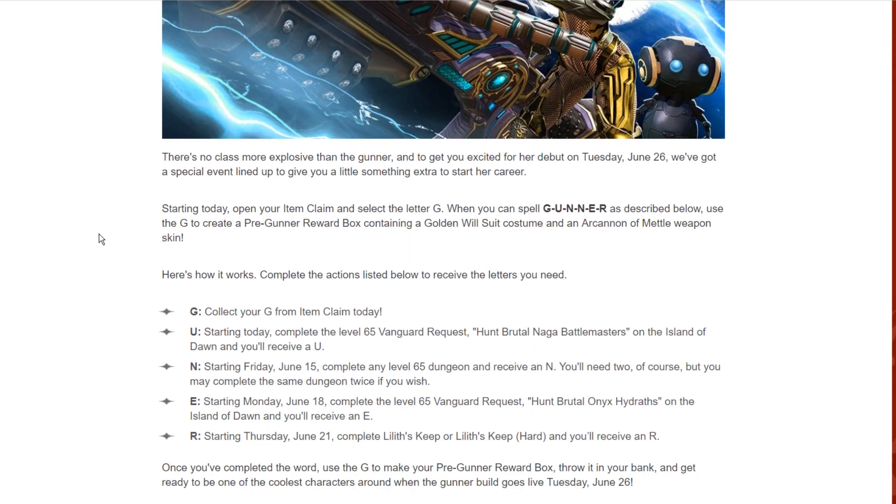Here's how the gunner event works: G — collect it from your item claims today. U — starting today, complete the level 65 vanguard request to hunt brutal naga battle masters on the Island of Dawn and receive a U. N — starting Friday June 15th, complete any level 65 dungeon and receive an N; you need two N's but may complete the same dungeon twice. E — starting Monday June 18th, complete the level 65 vanguard request to hunt brutal onyx hydras on the Island of Dawn and receive an E. R — starting June 21st, complete Lilith's Keep Hard and receive an R.